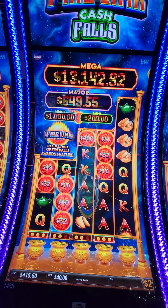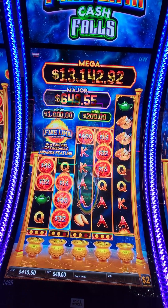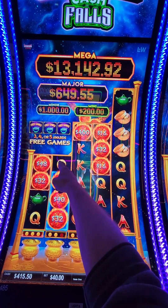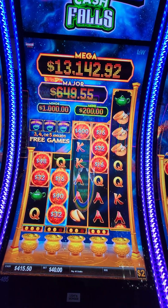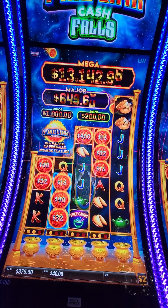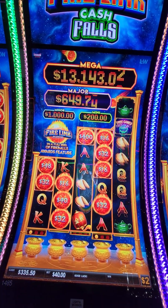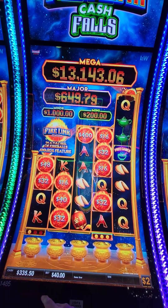We are betting $40 a spin at the $2 bet on Ultimate Firelink Cash Falls, and we're going to try to land these two spots on one spin — or both, or three spins. We didn't land it. One more chance at the second one. Pop it. We did not pop it, so we lost $80.